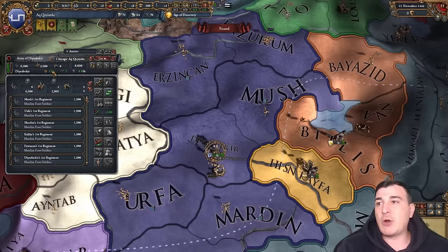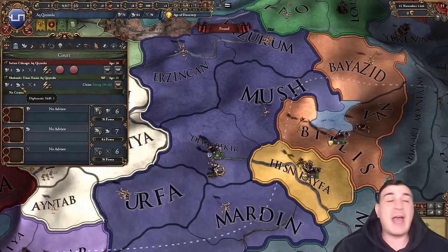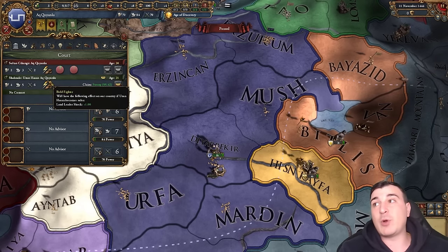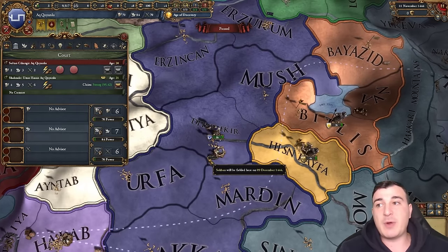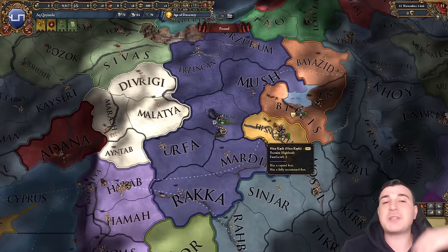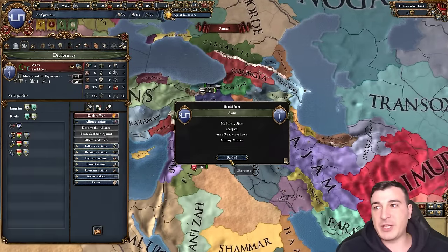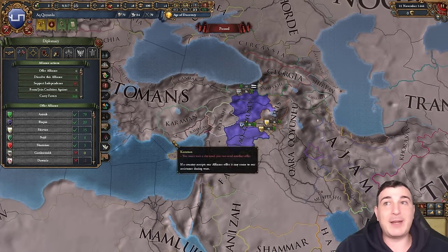We're making our leader a general hoping he dies a bit faster so our heir — who has four-five-six mana generation, literally double the current leader — takes over. We're not getting advisors yet because we need to sustain the Sect Bonds. After we start expanding a little we'll hire advisors. Let's also lock in our allies — whoever wants to ally us. Shirvan might be a good ally, and we can get the Ottomans with a royal marriage first.